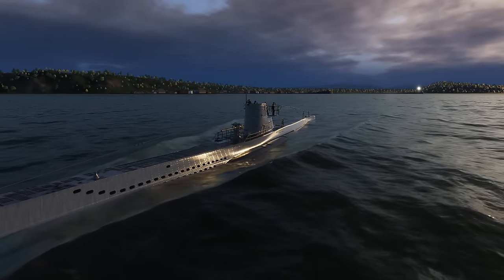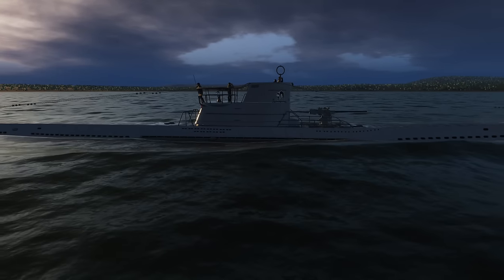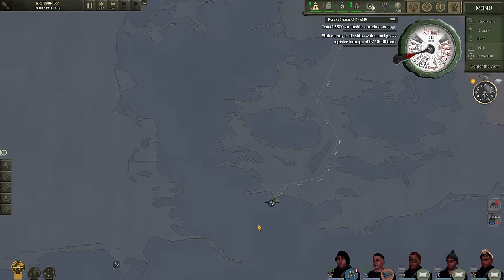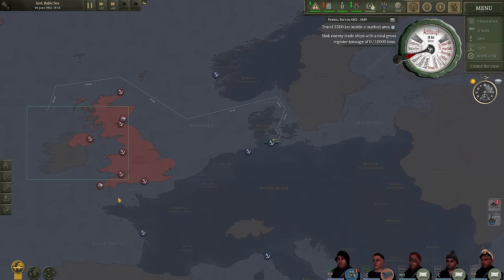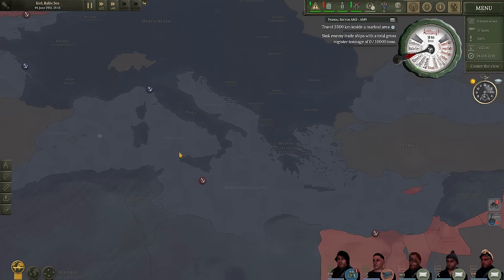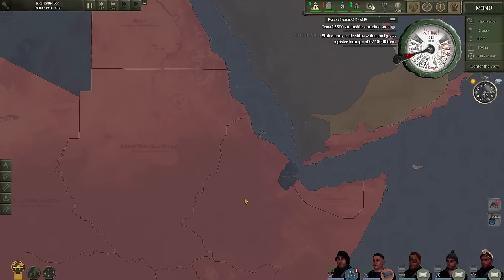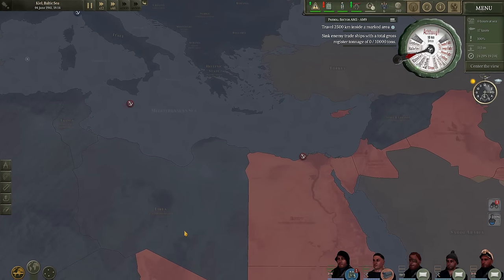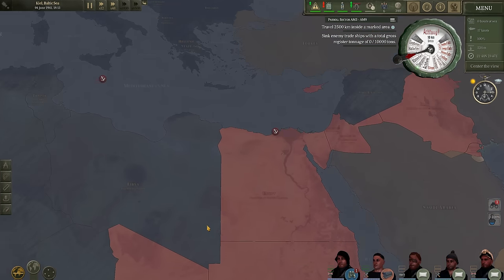There we can see Kiel in the background. That brings us to one of the first major improvements of this new patch: the map. The map is completely top-down, which is quite nice, and it has this paper-like texture to it. It also shows you which countries are occupied by the Axis powers or the Allied powers. Overall, the map is a significant improvement from what we had previously, and I really think the devs did a pretty good job with this one.